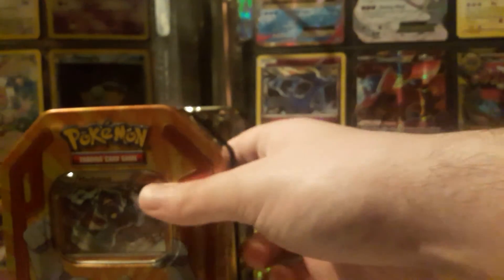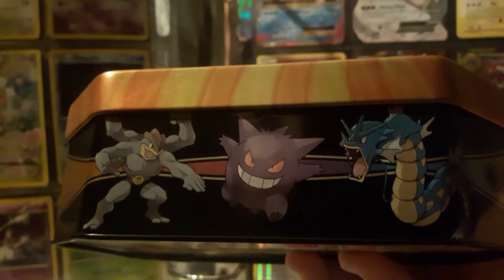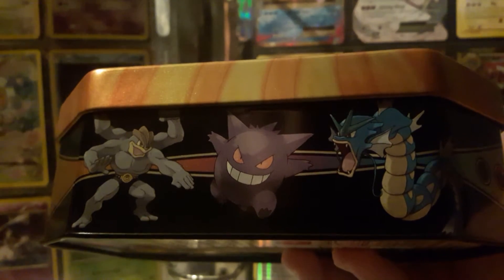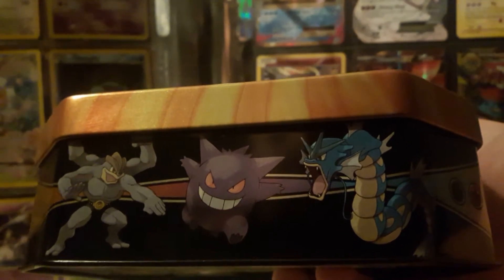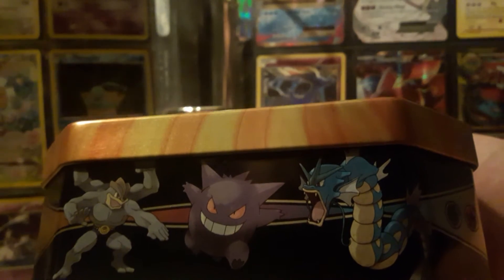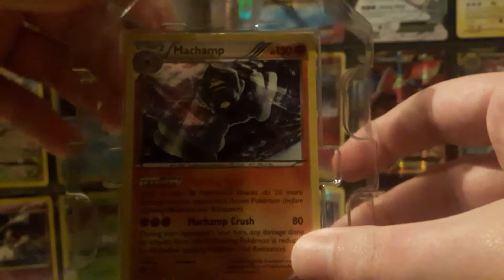I've bought a few of these tins already and I love it. These three Pokemon have each earned a place among fans. Gengar is Gengar, Machamp is obviously a Pokemon you can only get by trading so they were hard to get in their own right, and then Gyarados is hard to get because who wants to grind through Magikarp? But we're not here to look at the tin — we're here to look at the cards. So let's crack this thing open and see what we can get inside.